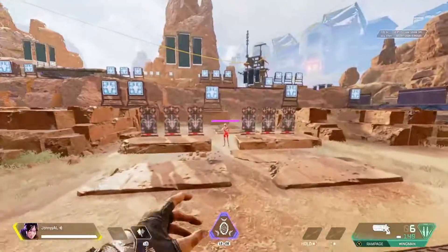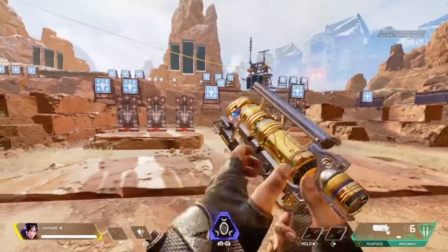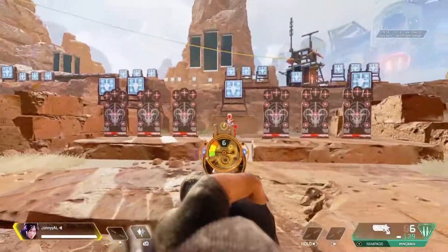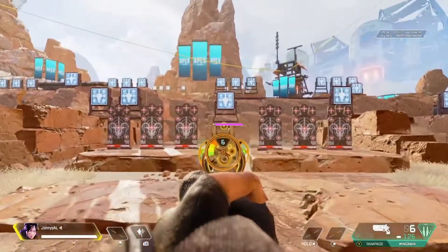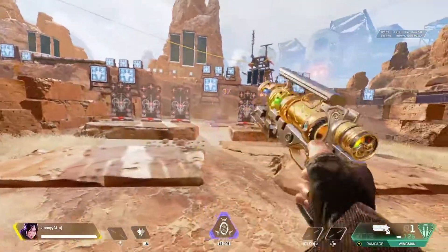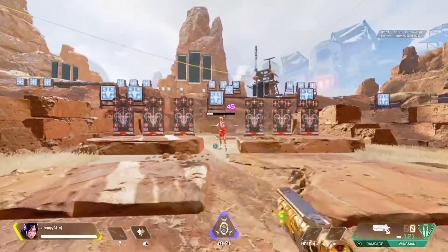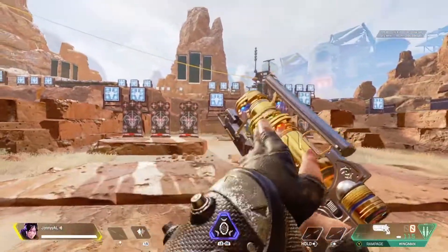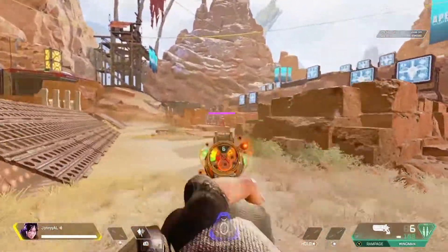Now let's move on to the Wingman. It is a single fire weapon so you don't really need to do much — just make sure you are hitting your shots. It's really easy to get headshots on this weapon, and depending on the skin, this is arguably what they call on Reddit the pay-to-win skin, because you don't have the iron sights interrupting your view. So it is really easy to hit your shots compared to the default skin.